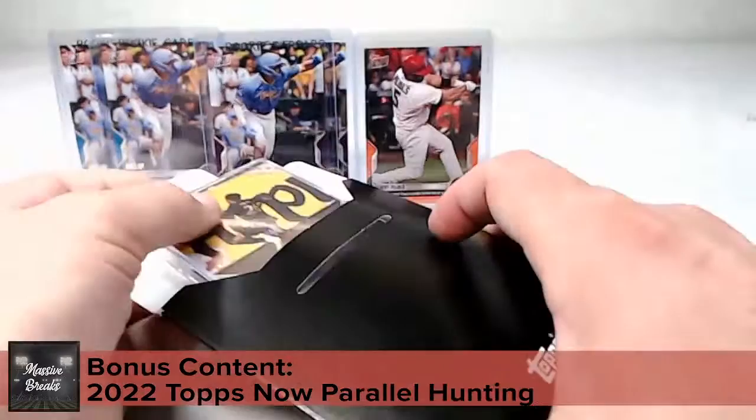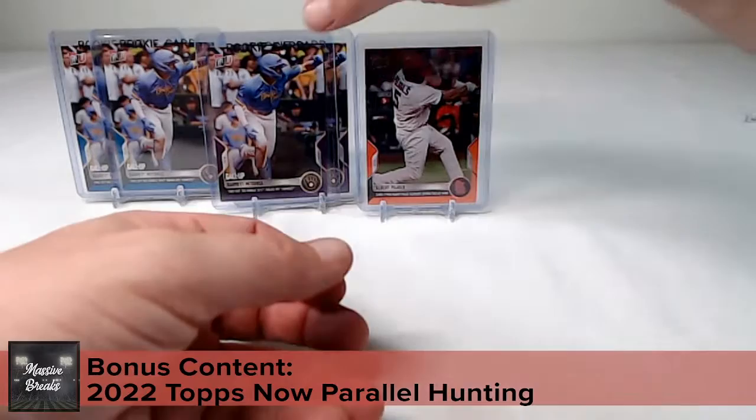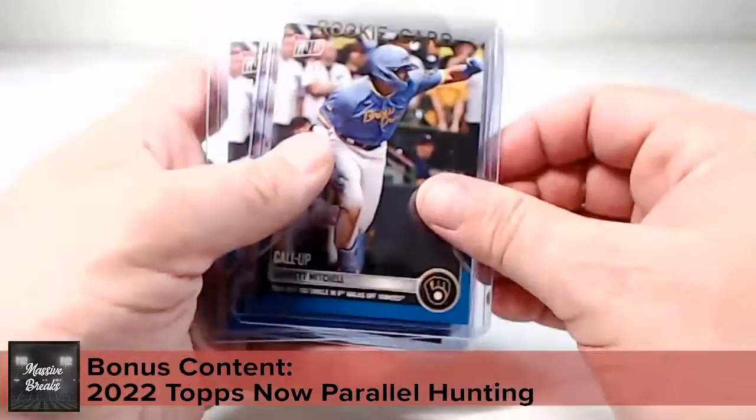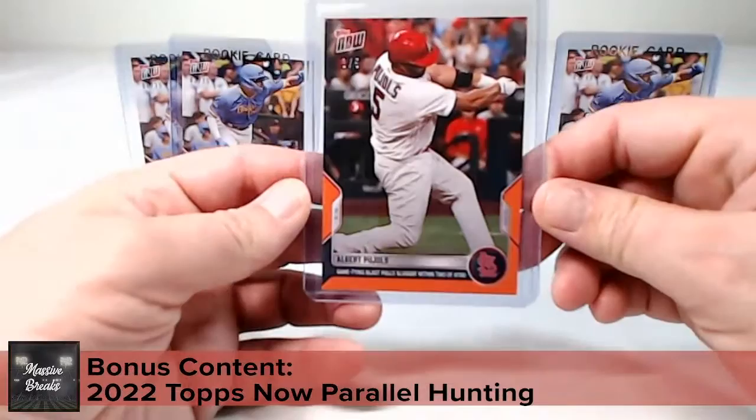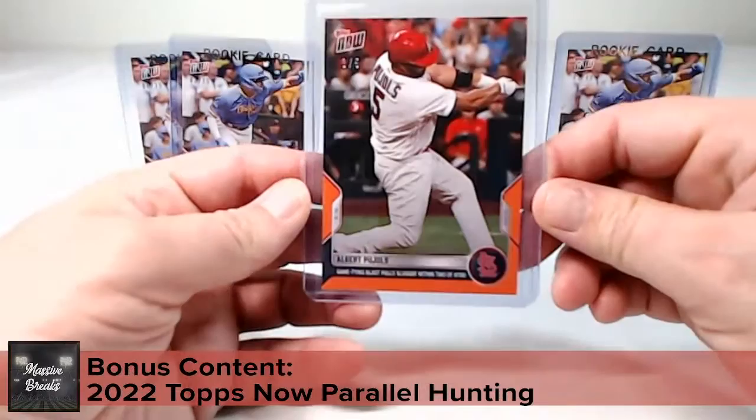All the parallels came from one order — the Albert Pujols and Garrett Mitchell order. Garrett Mitchell had two blues (41 of 49 and 7 of 49) and two purples (three and six of 25). And then the big one: the Albert Pujols orange parallel, home run number 698, numbered one of five.